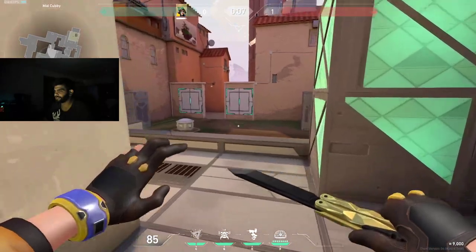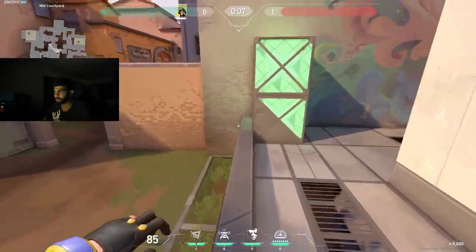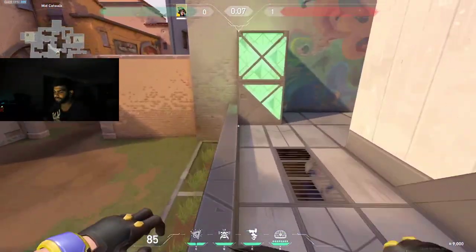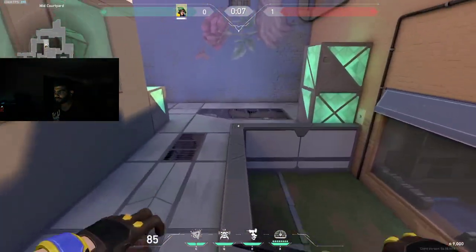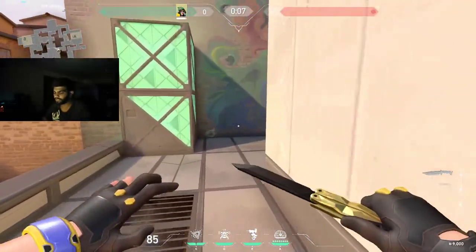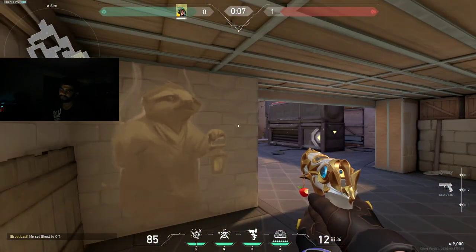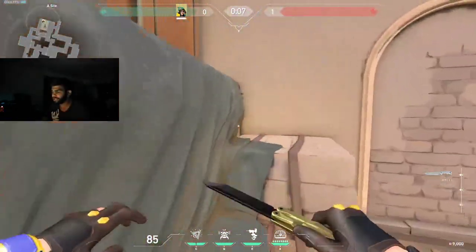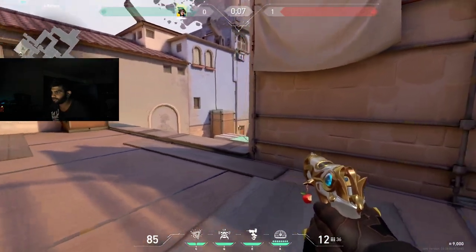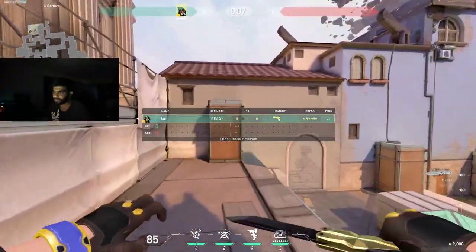That should be it for KJ on Ascent. To be OP as KJ, you have to have confidence. On defense, be aware at all times of what your teammates are doing so you can decide what to do for yourself, especially when you're anchoring. If you're anchoring A and not getting help, ask a teammate for a dart or flash. Otherwise, if you don't get help anchoring site, just wait for your team and hold Heaven or tree — don't hold site alone.